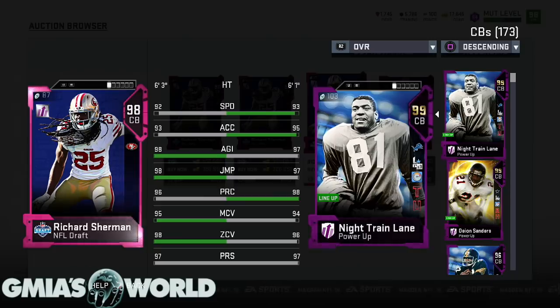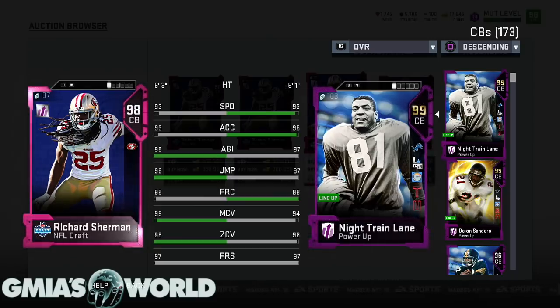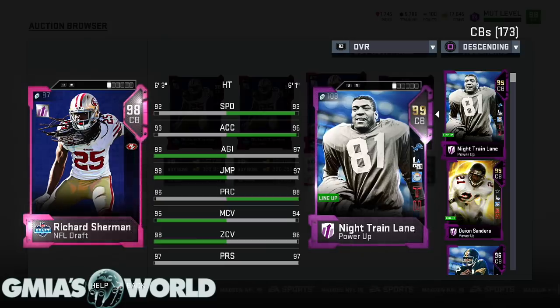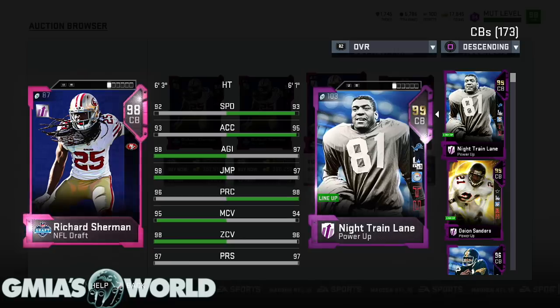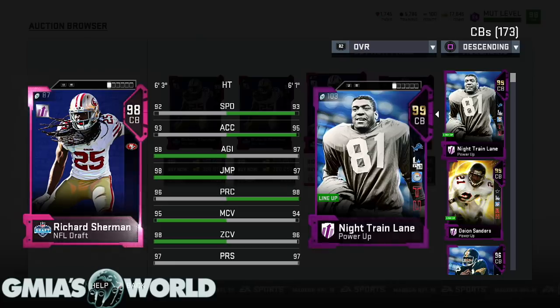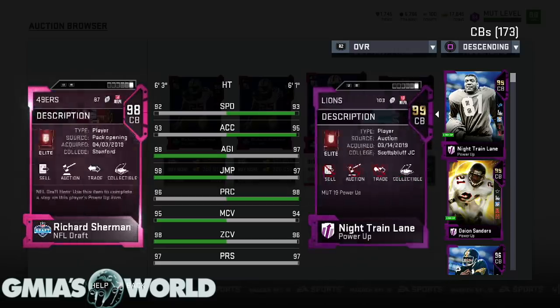You're going to notice some key things with the zone coverage and the man coverage - those two things are very, very key. Because as good as Night Train Lane is, I believe that EA Sports intentionally nerfed his card this year because he was pretty good in previous years. He was the ultimate master in Madden 18. He wasn't that bad, but this card just wasn't what we expected from Night Train. Now let's go to some of the other things that go on, because you can see with the press and all the other stuff, it's pretty much the same thing.